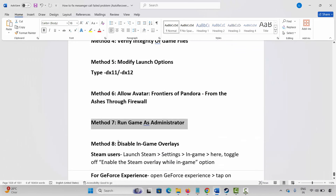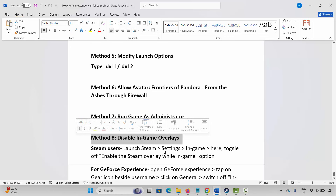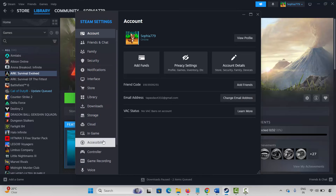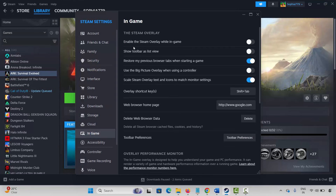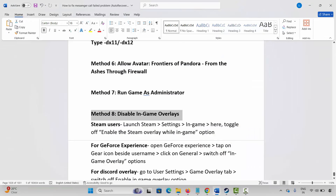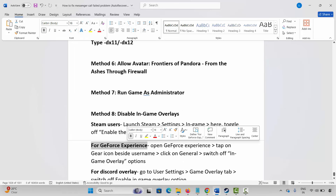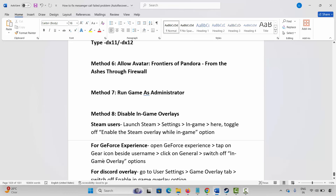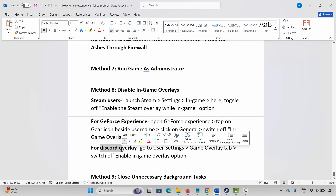The next method is to disable in-game overlays. Steam users, go to Steam, click on the Steam option, click on Settings, click on In-game, and check if the Enable Steam Overlay While In-game option is enabled. If so, click to disable it, then launch the game and check. For GeForce Experience users, open GeForce Experience, tap the gear icon beside your username, click on General, and switch off the in-game overlay option. For Discord overlay, go to User Settings, Game Overlay tab, and switch off the Enable In-game Overlay option.